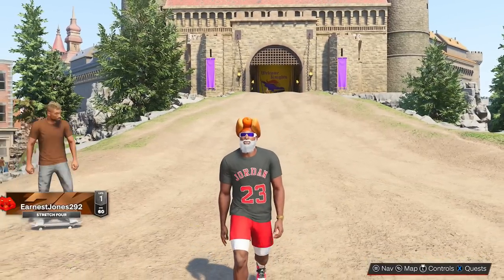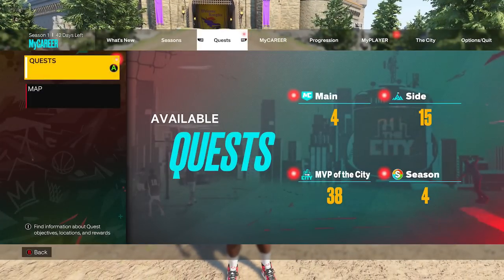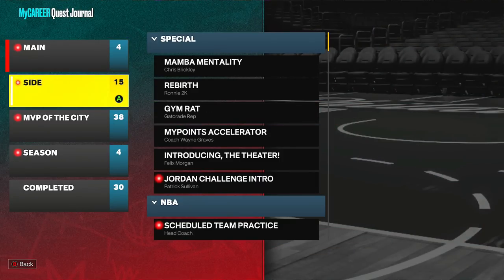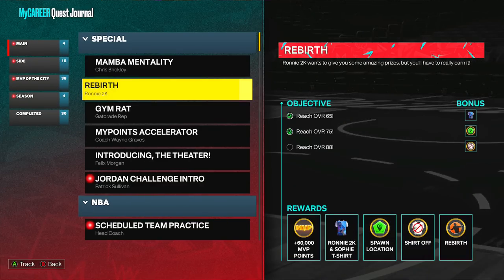The next one is the Ronnie 2K rebirth quest — the one you probably clicked on this video for. Yes, it's already in the game right now. Go to your quests, go down to 'Side,' and you will see Rebirth. I've already reached 65, reached 75, and now I've got to get to 88 to get the shirt. The next step is Rebirth.